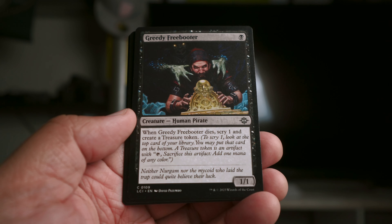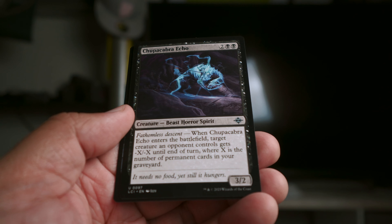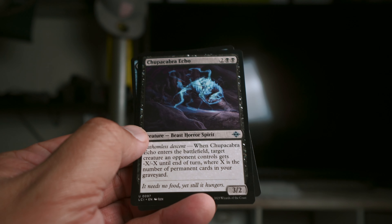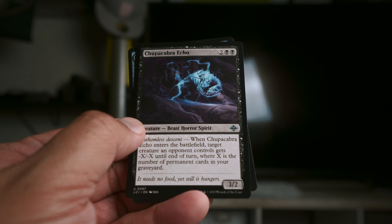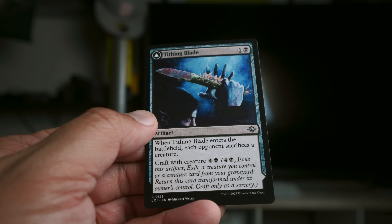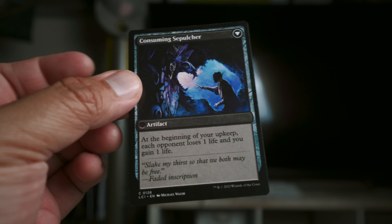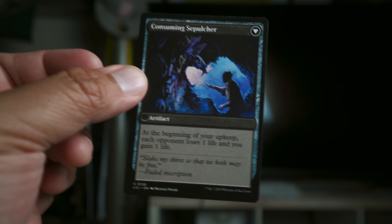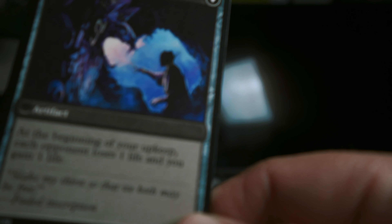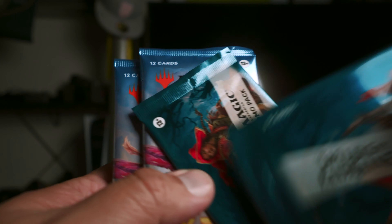Greedy Freebooter is a really good one-drop — when it dies, scry one and make a treasure. Chupacabra Echo didn't do a lot for me in this tournament; I thought it might, but I don't think it ever hit the battlefield. Tithing Blade is a great card — it makes the opponent sacrifice when it comes in, and when you craft it with a creature it turns into something that gains you a life and costs them a life. That incremental plus-one-minus-one over and over actually won me the game.